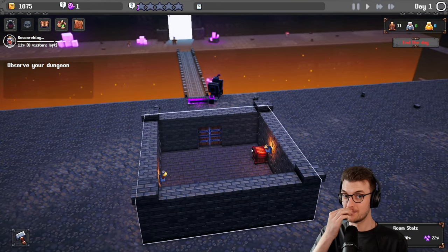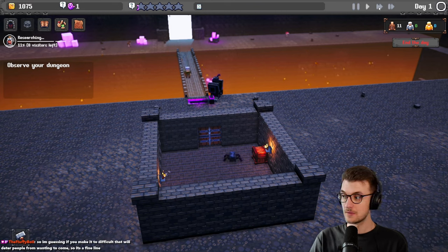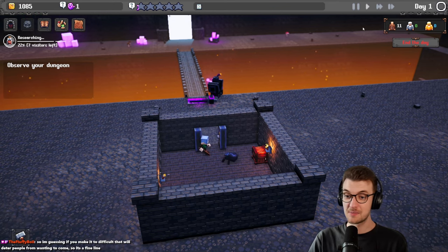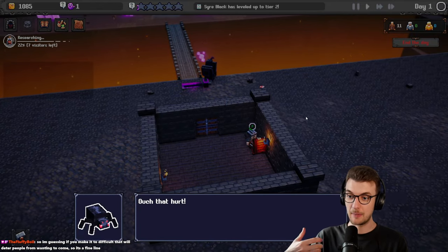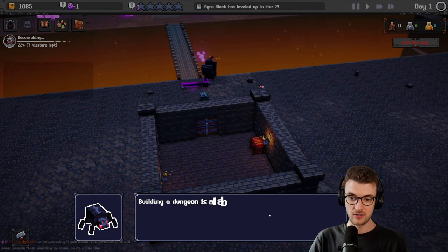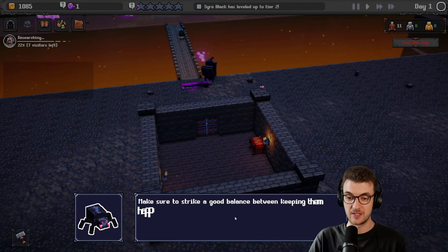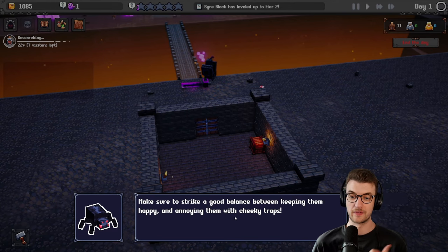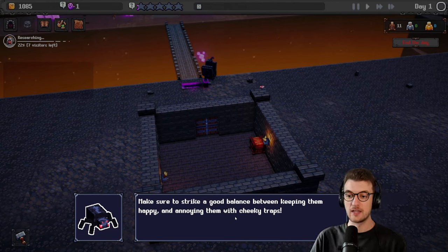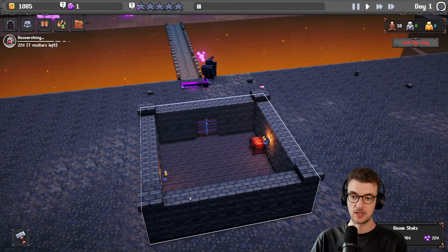Did the spider just straight up kill him? I'm guessing if you make it too difficult — yeah, it seems that way. You want to make it appealing so people want to come to your dungeon. Building a dungeon is about optimizing fun so the heroes keep coming. If you make it too difficult, people aren't going to want to come. Make sure to strike a good balance between keeping them happy and annoying them with cheeky traps. Good luck, my lord.